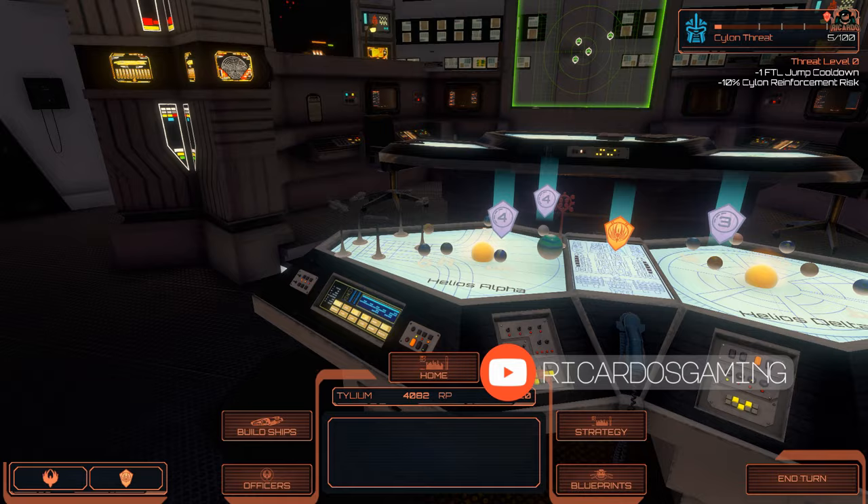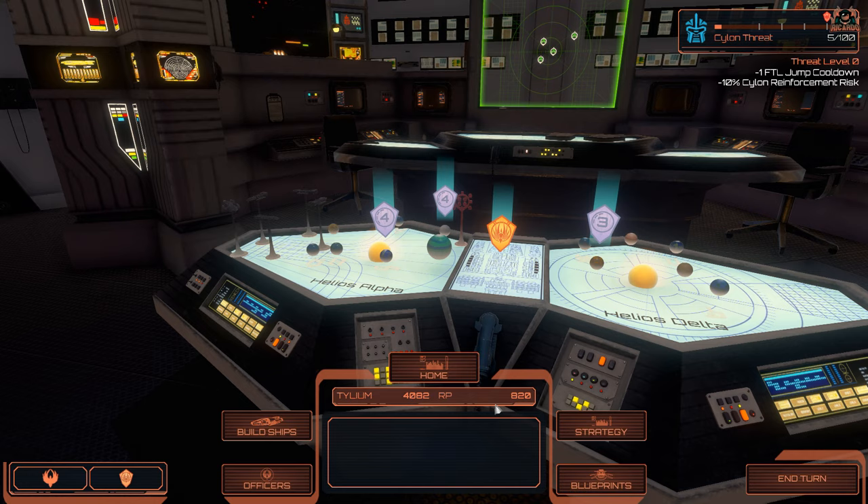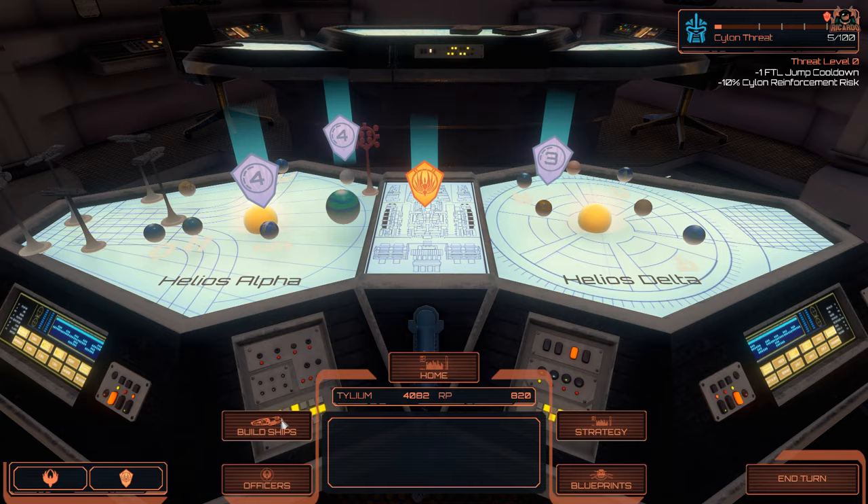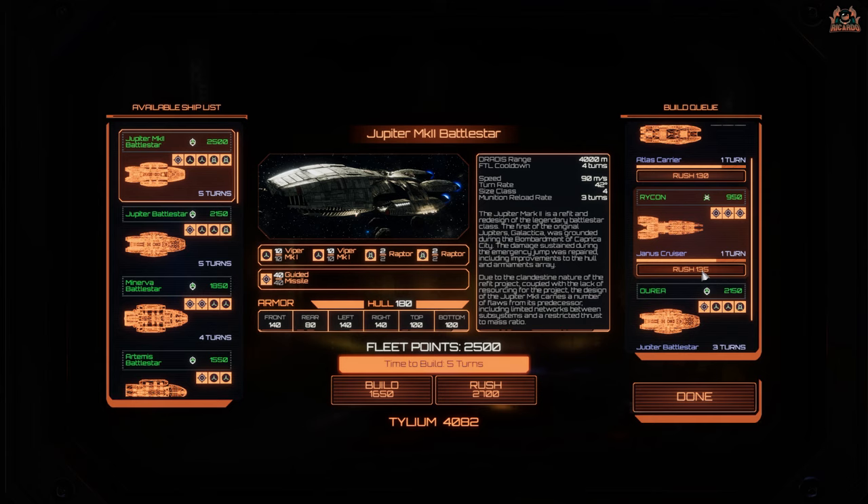Cylons are going to be getting a Cylon modern Basestar, a Cylon Guardian Basestar - which is a Basestar prototype that you would have seen in the short clips from the early days of William Adama - and the modern Raider, a modern Cylon fighter. All these things are going to be available in multiplayer mode and Anabasis.